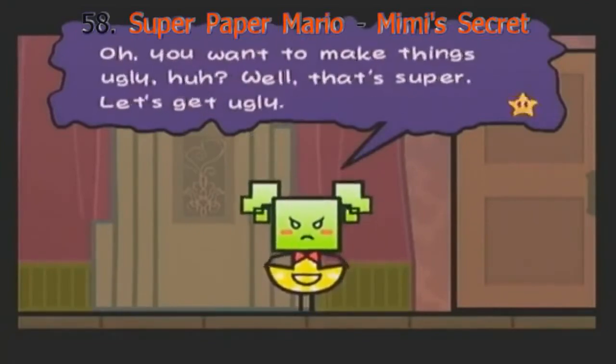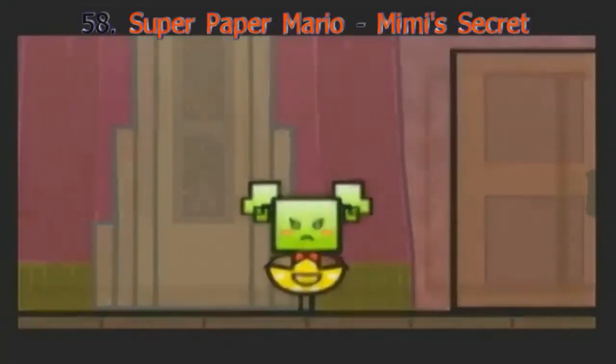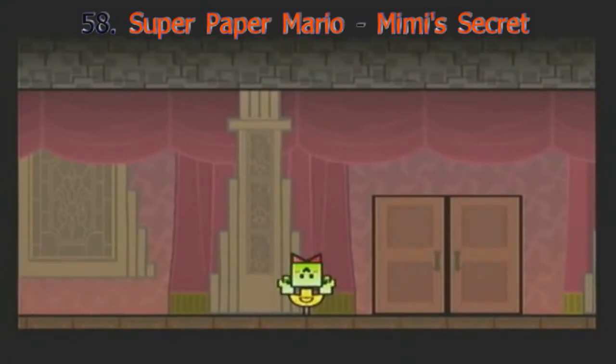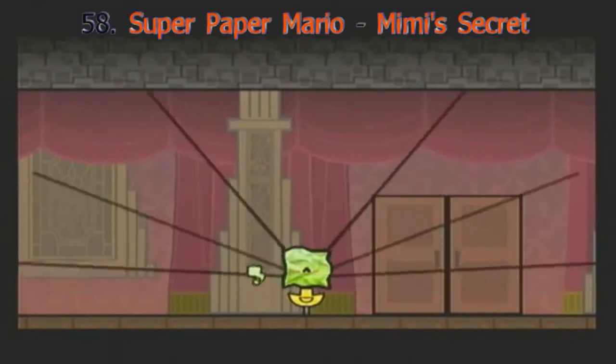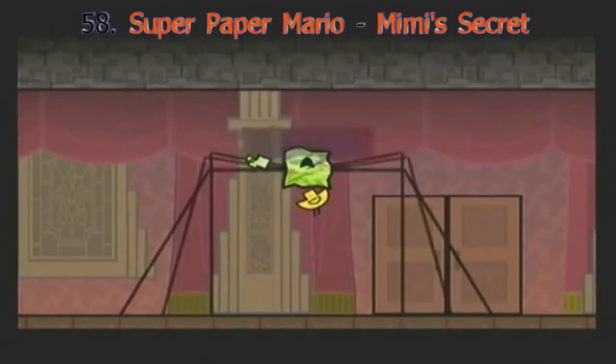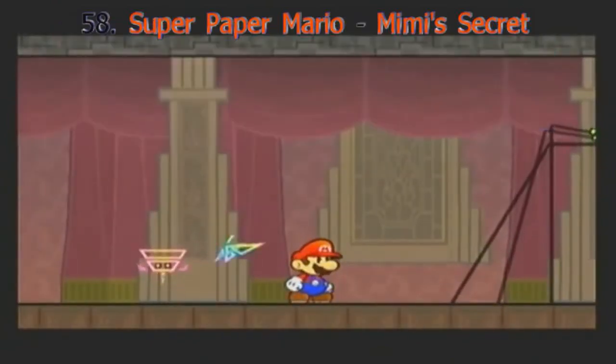For some odd reason, Nintendo exclusive games have a fetish for having one severely creepy part. In this level of Super Paper Mario — Murli's mansion — the little maid Mimi reveals that she's actually a faithful servant of Count Bleck. Then she snaps her own neck, Exorcist style, and turns into a spider. What was the rating on this game again?